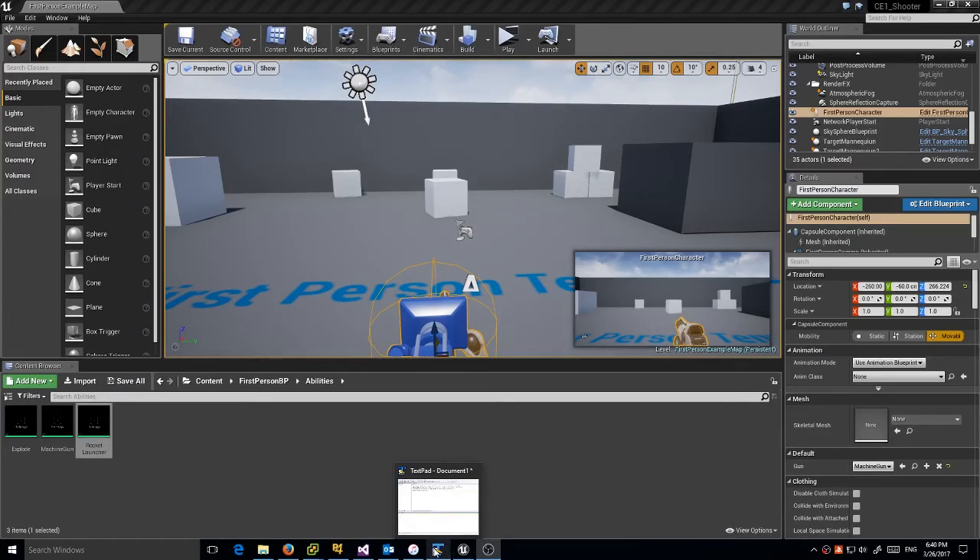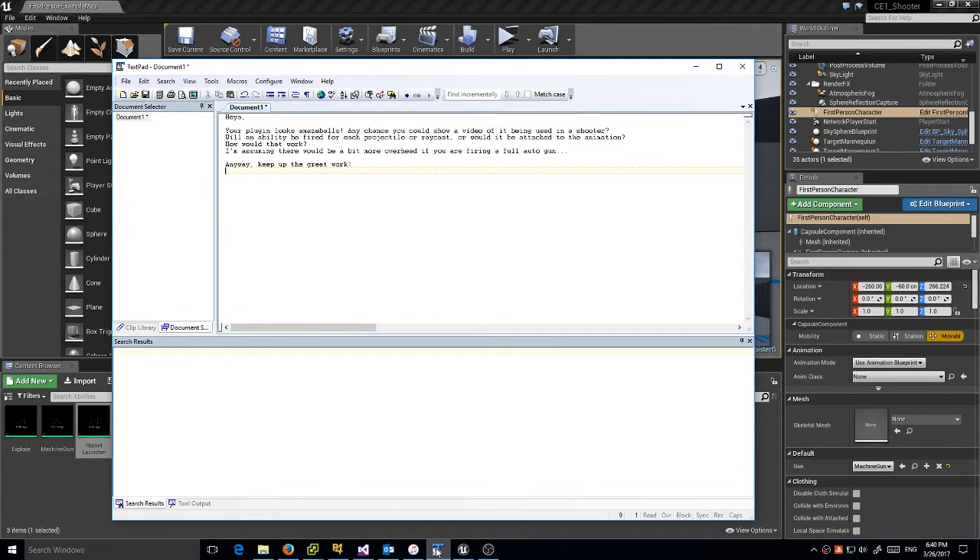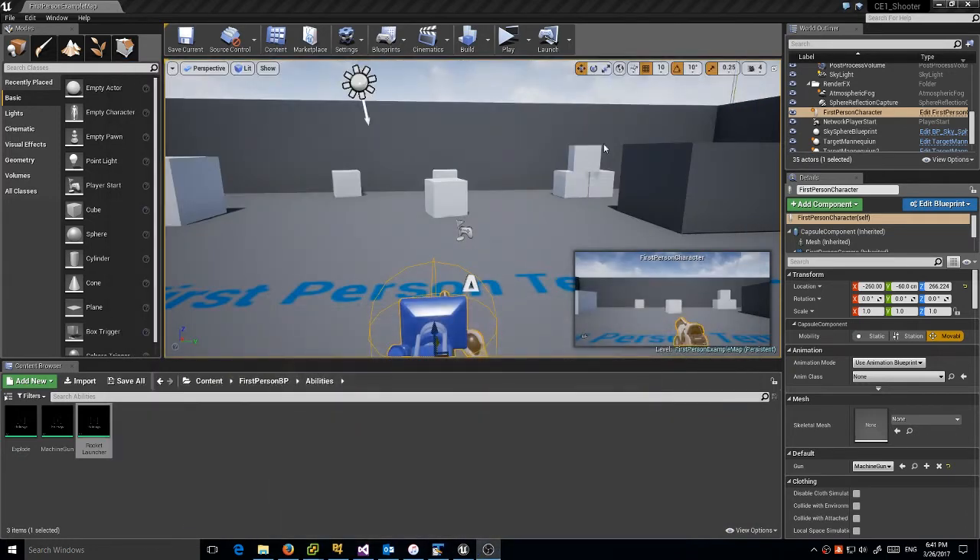Hey everyone. Over the last week or so I've gotten a lot of emails and questions, and I got one that was really good that I want to do a tutorial with. It came from PixelForge who said the plugin looks amazing — any chance you could show a video of it being used in Shooter? Will an ability be fired for each projectile or raycast? How would that work? Isn't there some overhead? He was concerned about performance with regard to firing, especially with an automatic weapon. And I also got questions saying, what is Able?